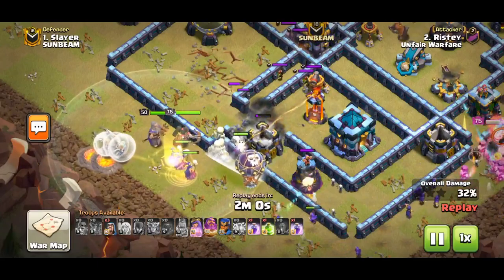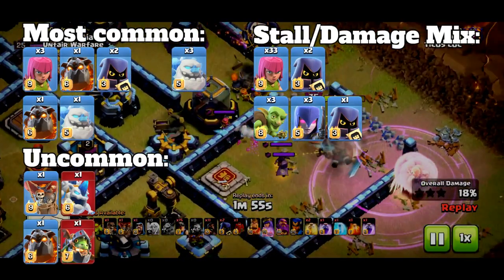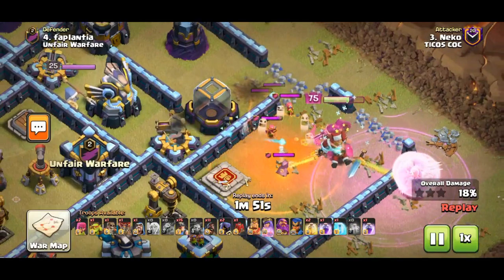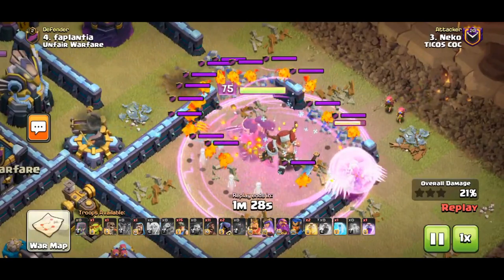Stall CCs can also be a nightmare if the opponent predicted your attack correctly. Here are a few of the most popular stall CCs right now. The most common is Hound Headhunter, with the idea of getting you to commit your poison early so that your troops have to deal with every single lava pup once the Hound pops and the poison wears off.